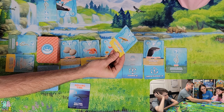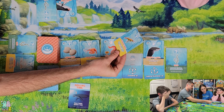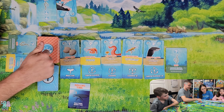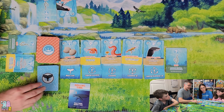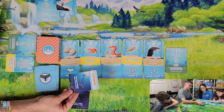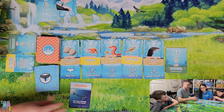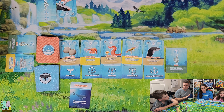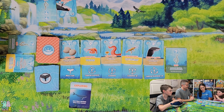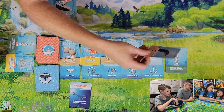Ecological Krill — all plastic junk changes from negative four points to positive four points. That's good if you have a lot of plastic junk cards. We flip over the whale card and it says Exploring: move whale anywhere, whale target chooses. I'm the whale target, so I'm going to give him to you, son. Congratulations.